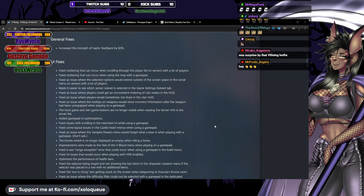Fixed stuttering that can occur when scrolling through the player list on servers with a lot of players. Fixed stuttering that can occur when using the map with a gamepad. Fixed an issue where the selection options would extend outside of the screen space in the social menu on servers with a lot of players. Made it easier to see which server ruleset is selected in the game settings ruleset tab.